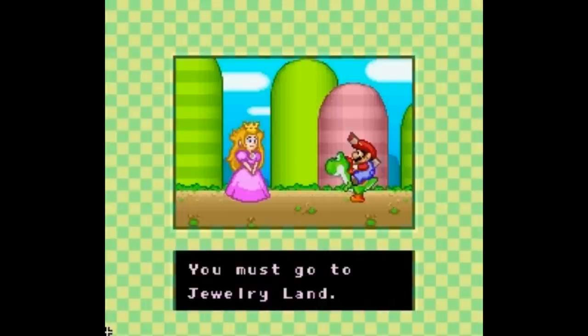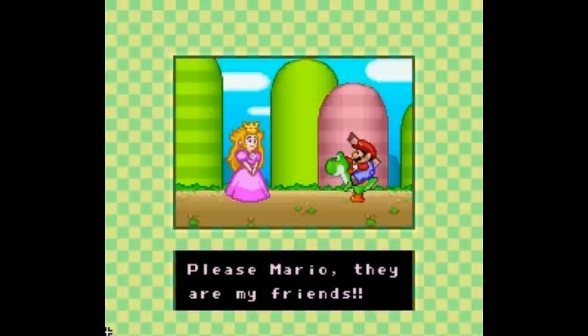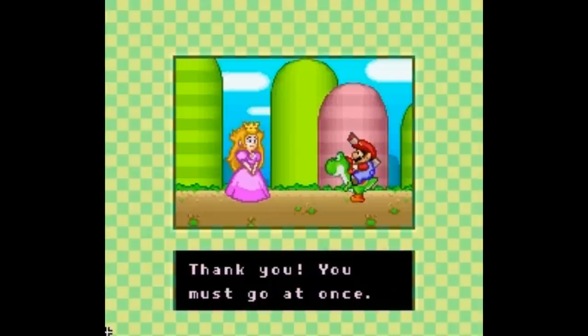For use with the Super Scope, the game utilized the Mario license to try and broaden the appeal of the clunky, awkward, and not nearly as successful follow-up to the NES Zapper. Princess Toadstool kicks off the adventure with a request for Mario to help save the Prince and King of Jewelry Land from Bowser, traveling the standard slate of themed stages we've come to expect from the Mario series.